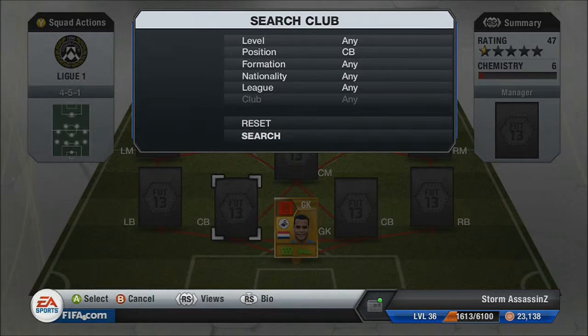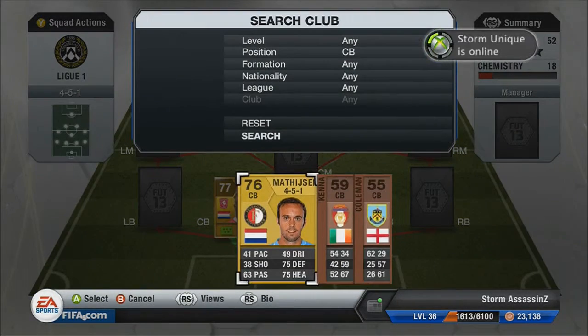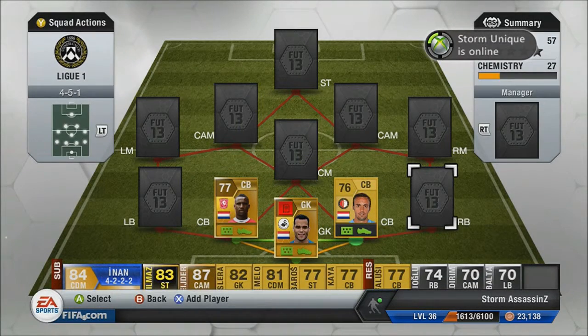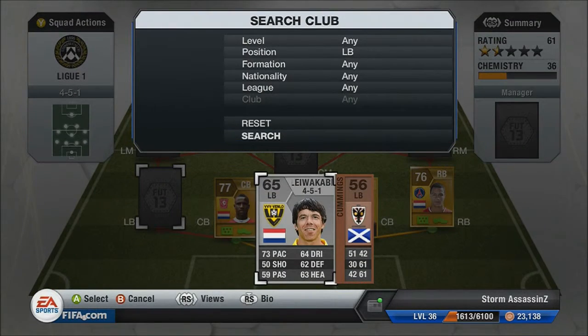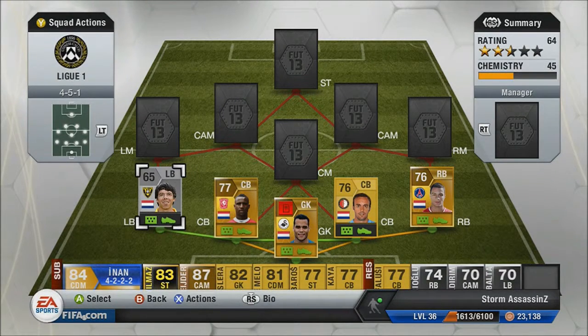In centre back we have got Douglas, and in the other centre back we have got Mafia Schier. In right back we have got Van Der Wiel. In left back we have got a very good left back — his pace is not that in game, but he is so amazing up the wing, good long shot as well.